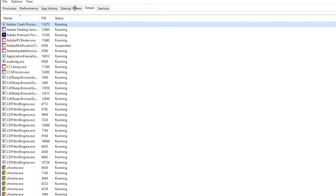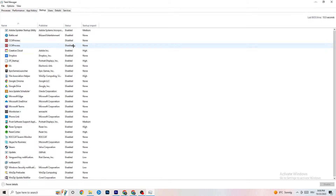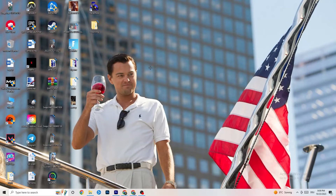Then go to the Startup tab. Disable every single program that is auto-starting in the background to decrease your CPU and GPU usage. Right-click each unnecessary program and click Disable. Repeat for every program you don't need. That covers Task Manager — close it.